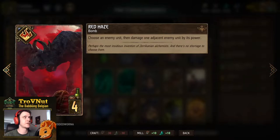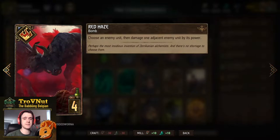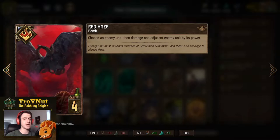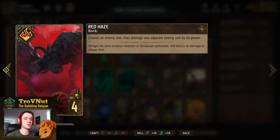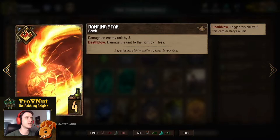Red Haze is our first bomb: choose an enemy unit and then damage one adjacent enemy unit by its power — so if you have a strong enemy unit on the board with an even stronger one next to it, you can kill it, or choose the other way around depending on what you want. Dancing Star damages an enemy unit by three, and if you kill it you damage the unit to the right by one less, and that keeps going.